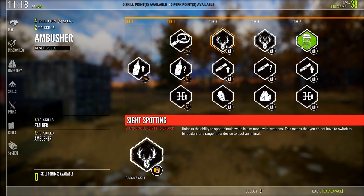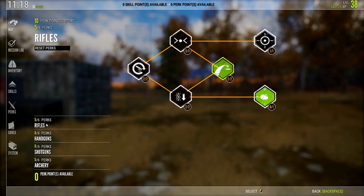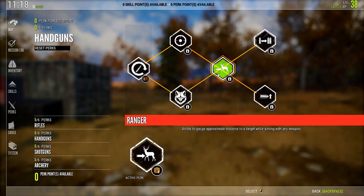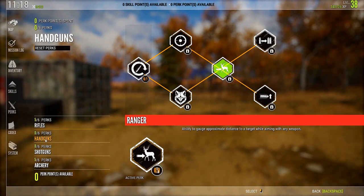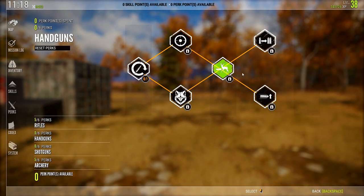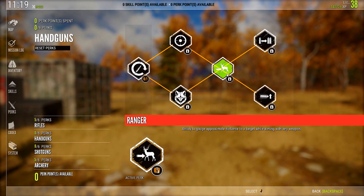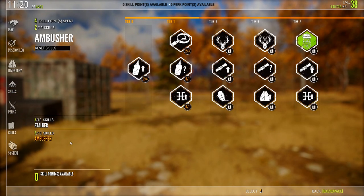This could also work really well with a perk. In the handgun tree, there's an active skill called Ranger that gives you the ability to gauge approximate distance to a target while aiming with any weapon. So if you're able to spot an animal, you can then use Sight Spotting in conjunction with Ranger to tell what the distance is to the animal. It's just a handy little combo you could use.